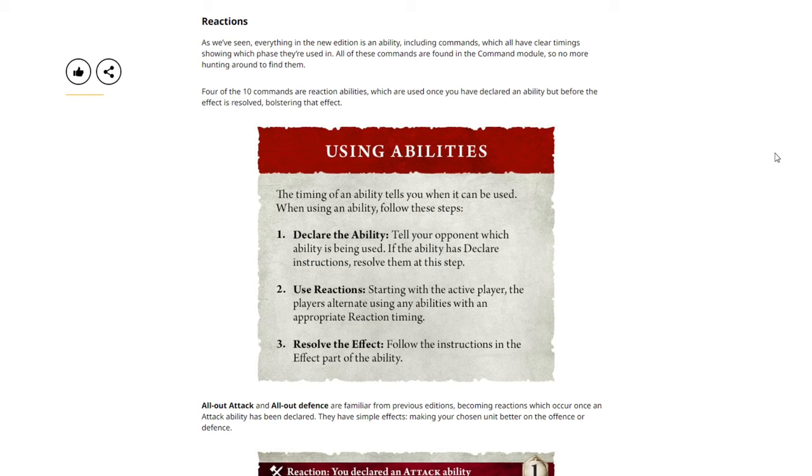Two, use reactions — starting with the active player, the players alternate using any abilities with an appropriate reaction timing. Three, resolve the effect — follow the instructions in the effect part of the ability. All-out attack and all-out defense are familiar from previous editions, becoming reactions which occur once an attack ability has been declared. They have simple effects, making your chosen unit better on the offense or defense.